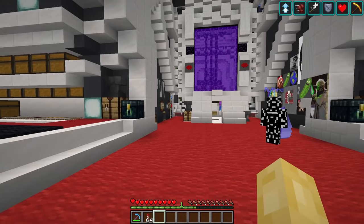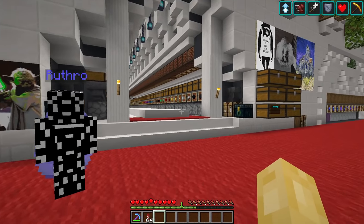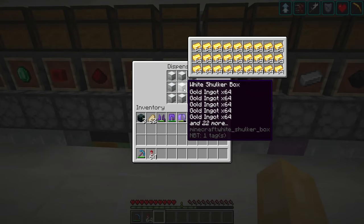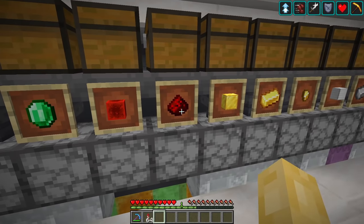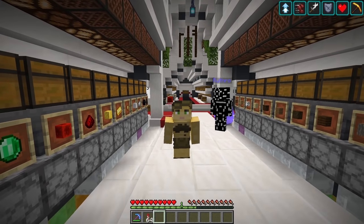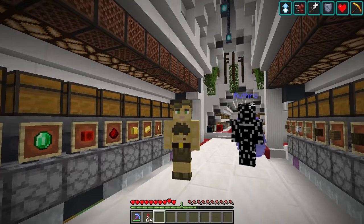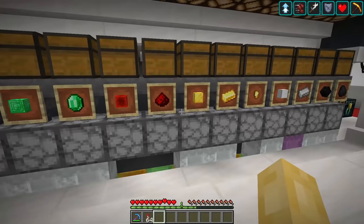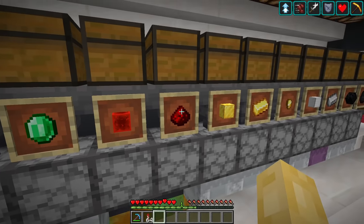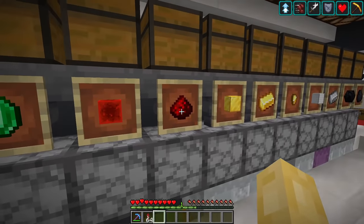No matter what kind of server you play on, you're always going to run into the same issues. On technical servers in particular, when you have a centralized main storage holding every single resource you could possibly need for any build project, those resources need to come from somewhere — massive overpowered farms located in remote locations. So Rufro, our bulk is completely out of redstone dust, which is obviously a very valuable commodity. Where is the best place we can get this material?